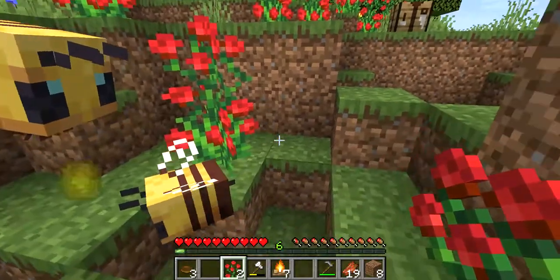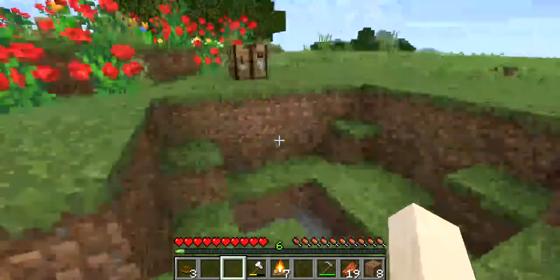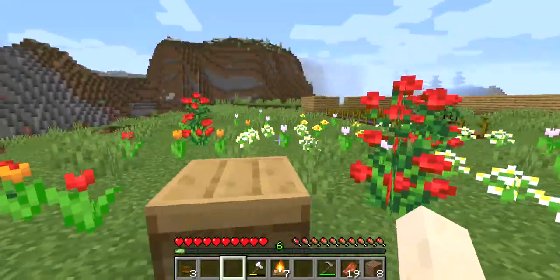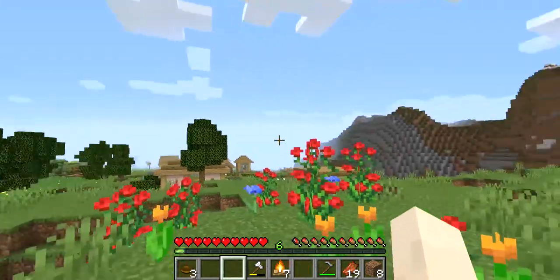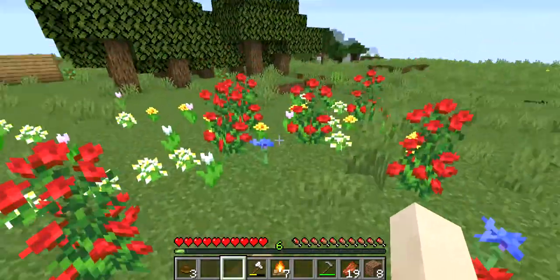Have a baby — it's so cute. You can have flowers. You want to know how I got all these flowers? Just over that way is a flower field — a flower biome. And yes, that's also where I found the bees.